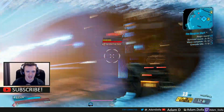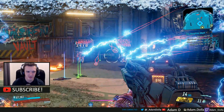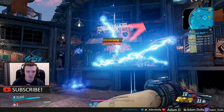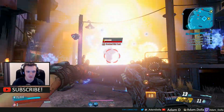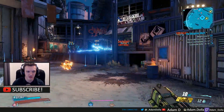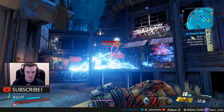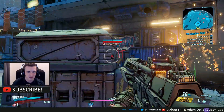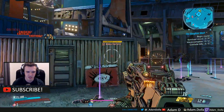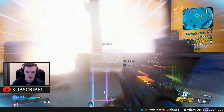One thing I am noticing is that elemental effects are covering my screen about 11,000 times more often, which is really irritating. None of the modifiers active right now on Mayhem 3 True Vault Hunter Mode have any effect on grenades or elemental damage — it's like 50% gun damage reduction and increased cooldown on action skills.